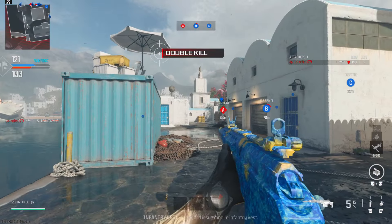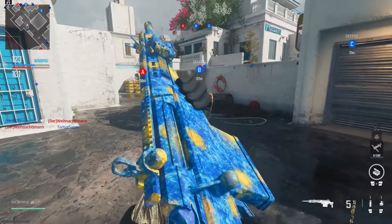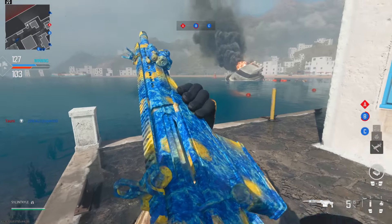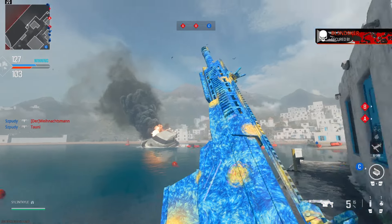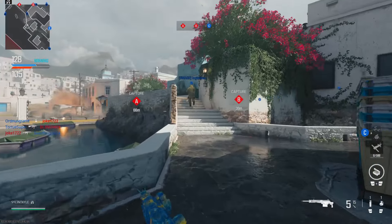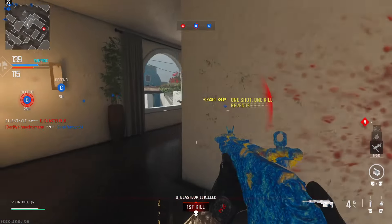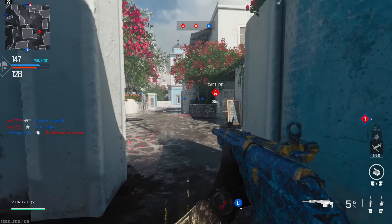What do you guys think of this camo? I love the fact that it reminds me of the Vincent van Gogh painting. It looks good — I love that it's light blue and dark blue mixed together, and I love the specific shade of blue with the yellow spots on it. After this, I'm recording the green camo you can get for the Bow 27.